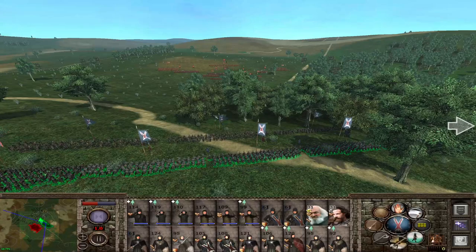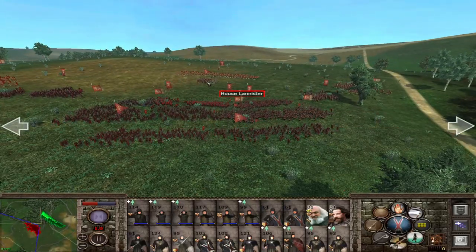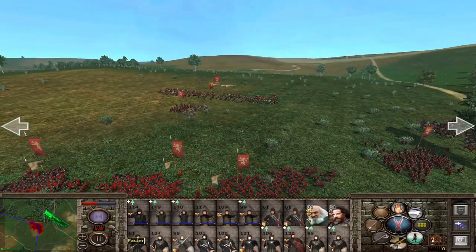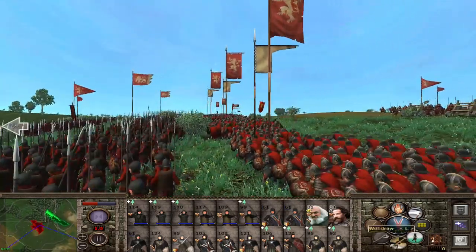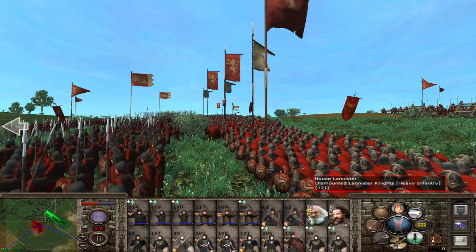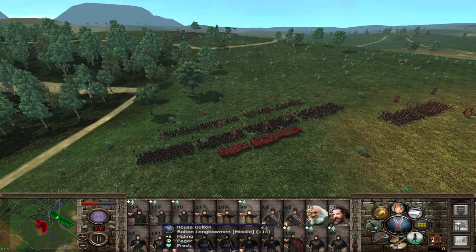I think they may come forward, because the AI will be fairly confident with this army — they've got artillery as well, although it's pointing in a weird direction at the moment. Those beautiful Lannister units — I did use them in my Lannister campaign, though I didn't have too many dismounted Lannister knights. Oh, apparently they are already in range — that's not good.